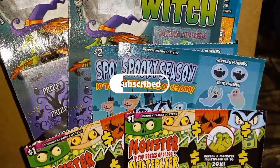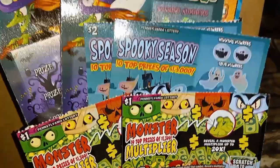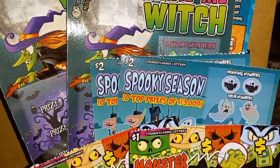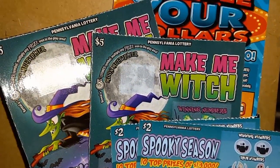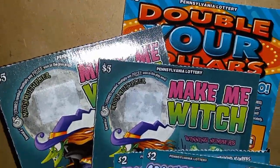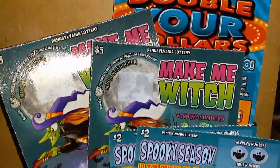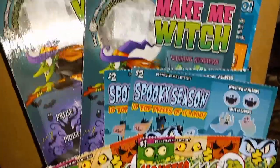Hello YouTube, I'm back for a small session today. We've got some ones — the Halloween Monster Multiplier — we've got two of them, two Spooky Seasons (the two-dollar Halloween ticket for 2023), two of the fives (the Make Me Witch), and one Double Your Dollars three-dollar ticket. Let me get them set up on a board, go over the rules and odds, and we'll start the scratch.